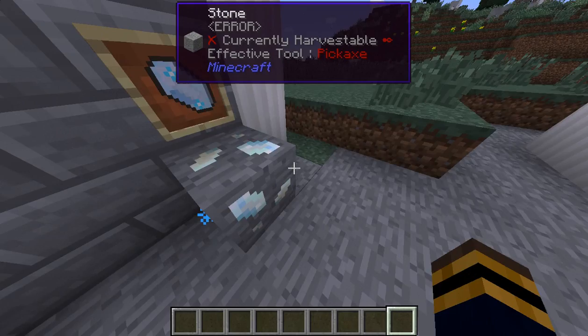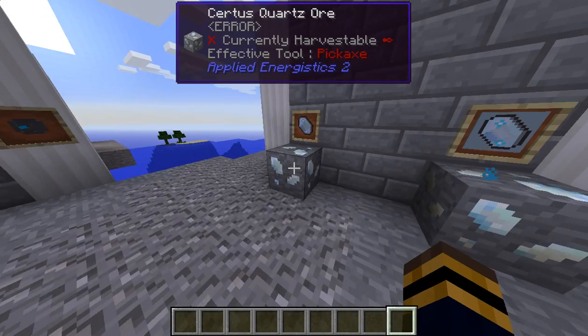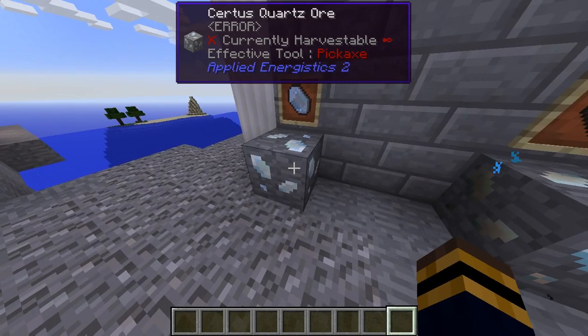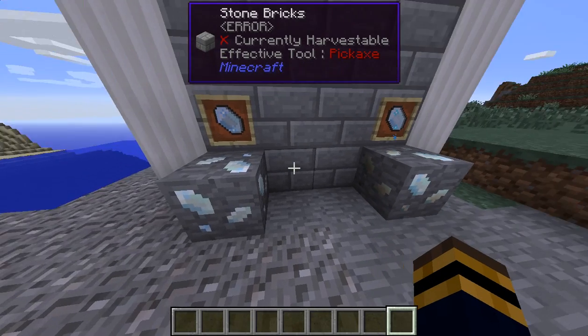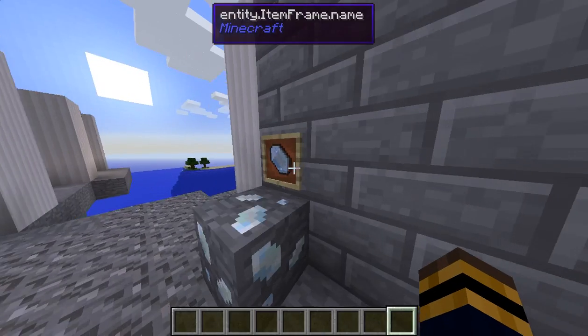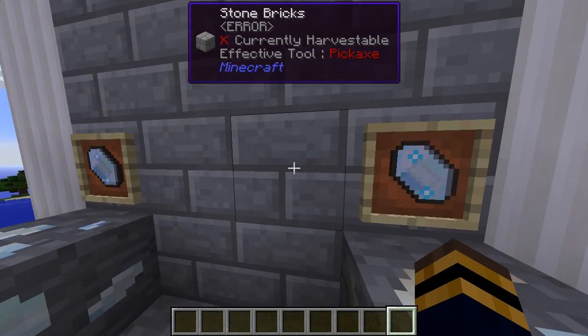When you're setting up an ME system there are two things you're gonna need to find first: certus quartz and charged certus quartz. This is what certus quartz looks like when you mine it. This is what the charged version looks like - it's slightly brighter.